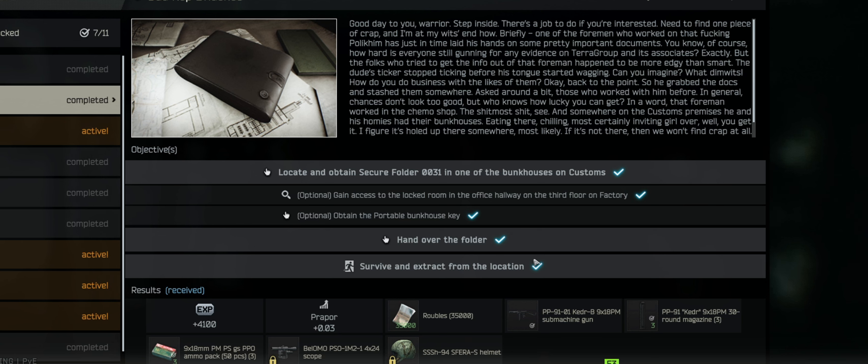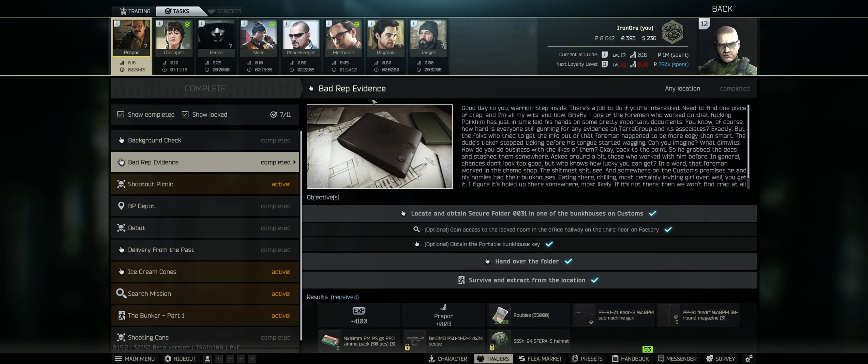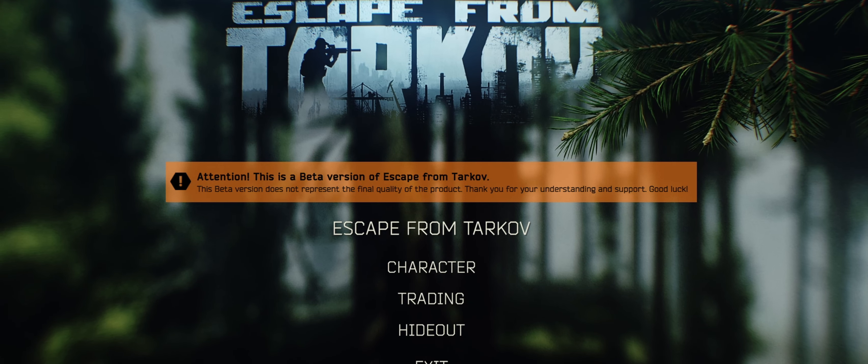On the objective, obviously hand over the folder — you're going to come here and turn it in. You'll have the little turn-in sign, click on it, mission accomplished, and survive and extract from your location. Now, if you get the folder and you get killed during the extract, you will lose it. You have to go back and get it, so keep that in mind.